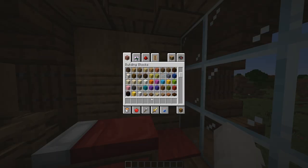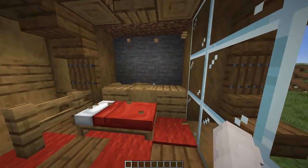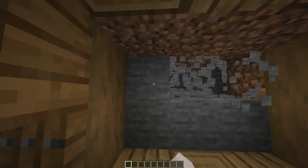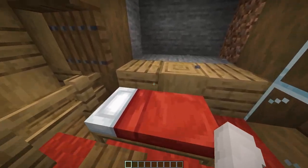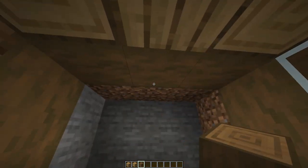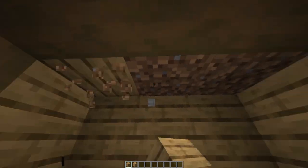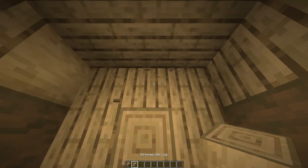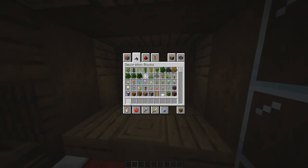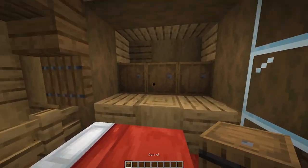In this wall specifically, you can add something very fun. Break these blocks, fill in with stripped spruce logs, fill in the whole room with some spruce planks, then decorate it with some stripped logs. You can add barrels inside here.